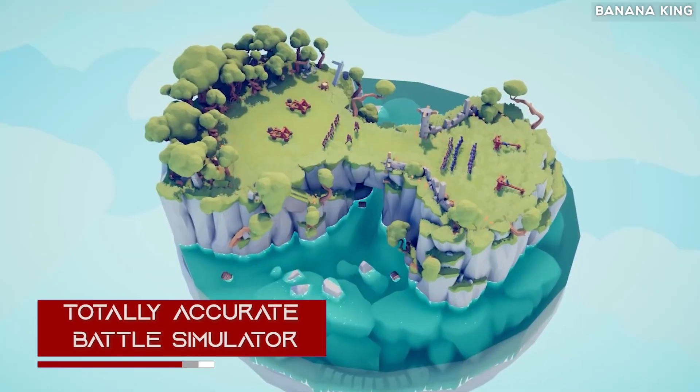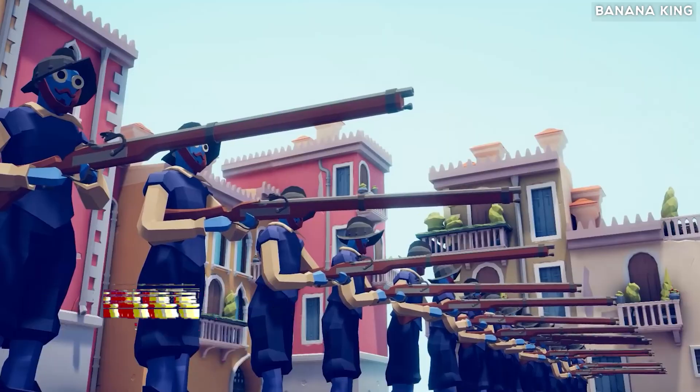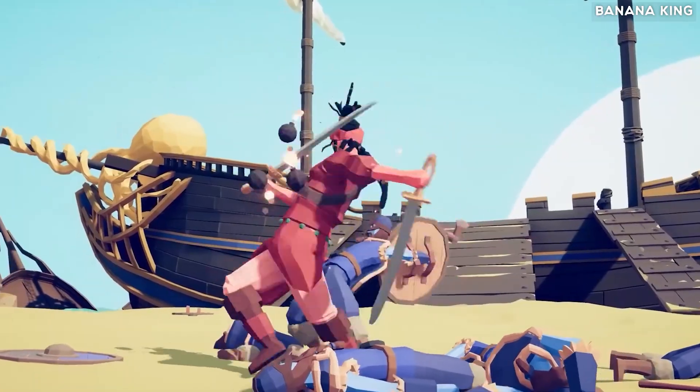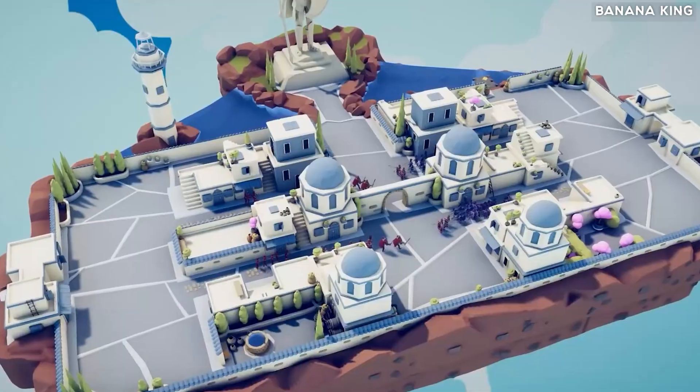Totally Accurate Battle Simulator. This is a crazy physics-based sandbox game where you have access to ancient lands, spooky places, and fantasy worlds. Make your own wobblers in the unit creator and send your army off to fight your friends in multiplayer.